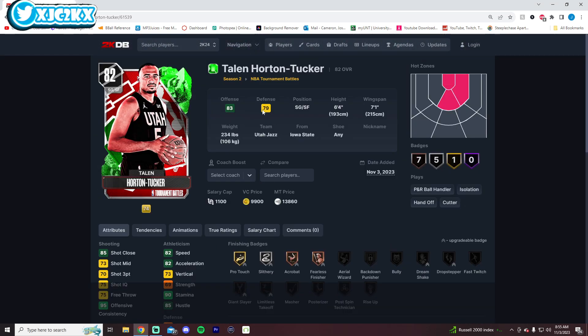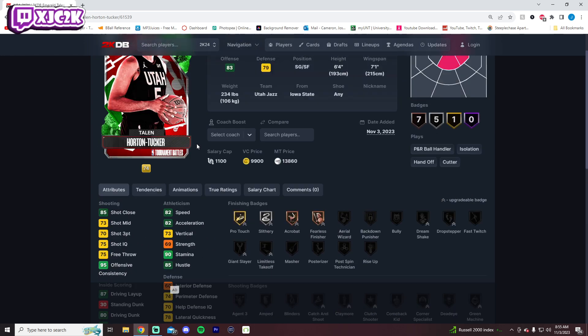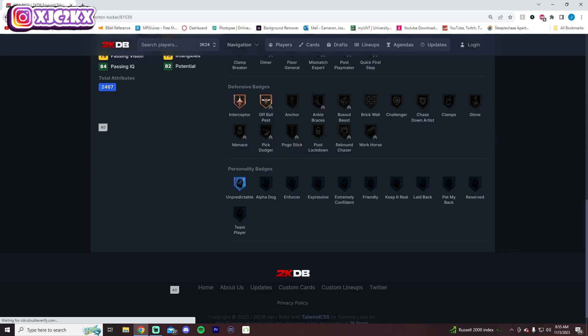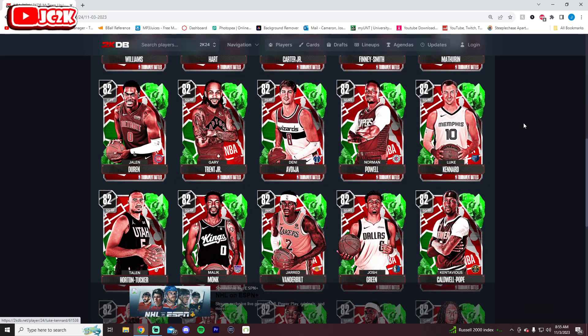Talen Horton-Tucker can't play point guard, which I kind of expected him to potentially do. He's 6'4" with a 7-foot wingspan — the wingspan is great. Speed, shooting, and dunking are there; defense is eh. This card doesn't look like he's going to be good enough in any specific area to be a great card when evoed. Although if an evo were to change him to a point guard, that would be intriguing.